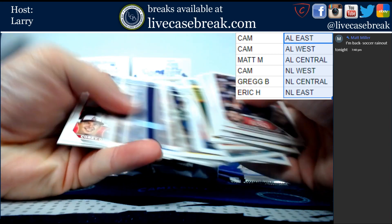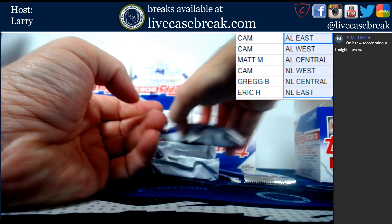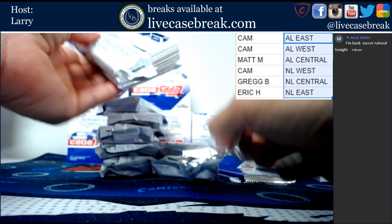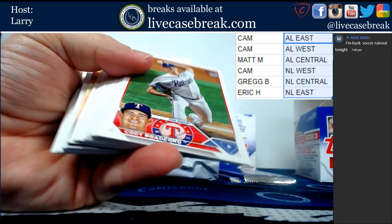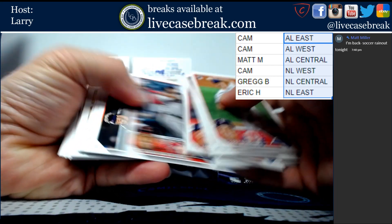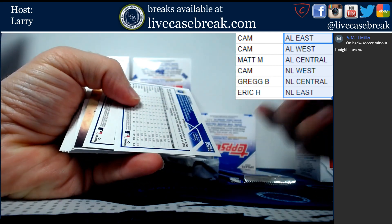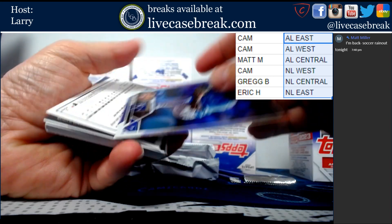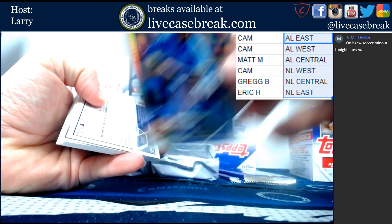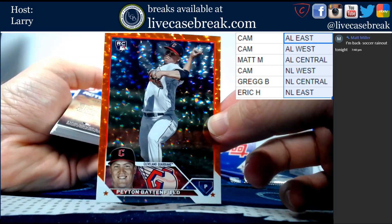And the rest is just base. Remember, all the rookies are shipping. We've got some upside-down action here: foil board Jose Cuas, then out of 299 Peyton Battenfield, and then another insert - Action Stars Wil Rod. We'll sleeve those up.